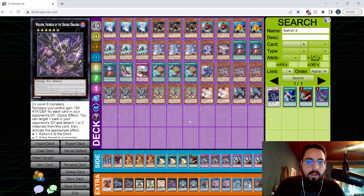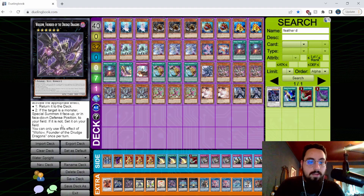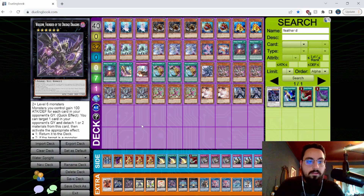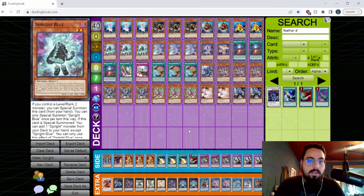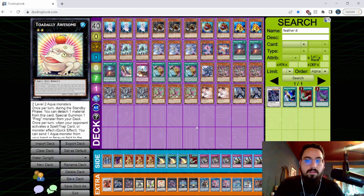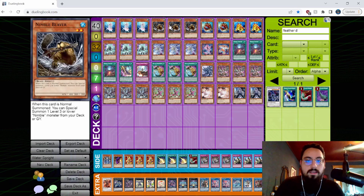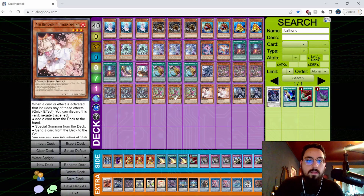I'm also playing Wallow Founder of the Drudge Dragons, because if you resolve Magnet you add Druis Worm and make a Rank 6. This card is absolutely crazy — all monsters you control gain 100 attack and defense for each card in your opponent's graveyard. Against Shizu you can summon like 3000 attack Sprites. But it's also a double DD Crow or a Reborn-slash-Toad — you can just take any card out of the graveyard. It's my favorite card of the new set.